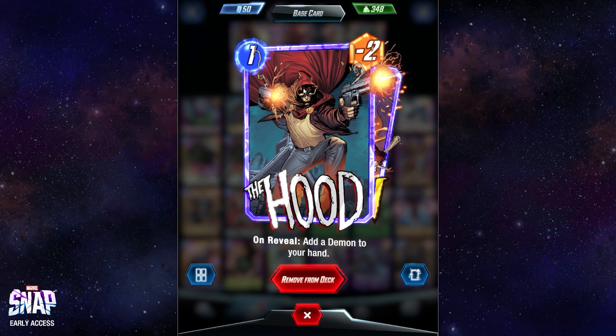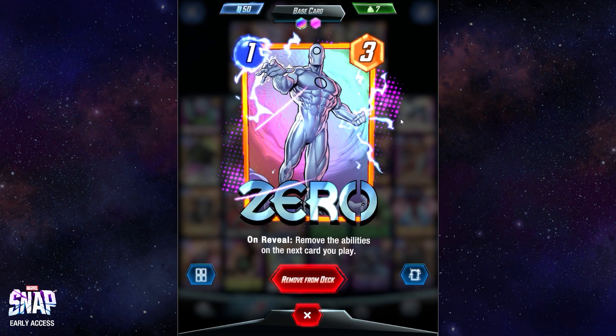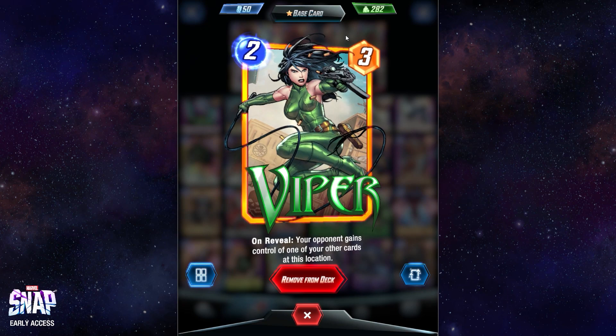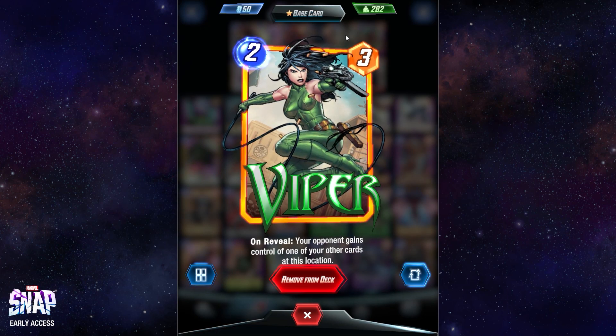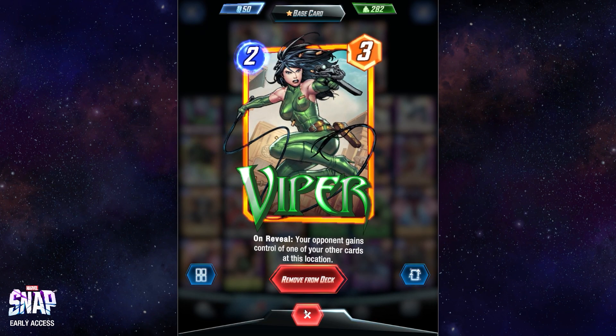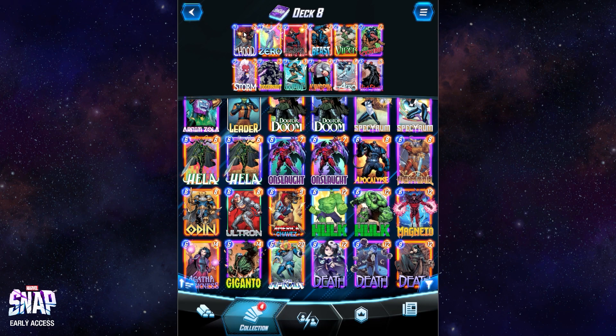First up, Hood is one of my favourite cards in the game. On reveal, add a Demon to your hand. The Demon is a 1-cost for 6 power. So really good card, and he works especially well with Viper — a combo I used probably for the first two, maybe three seasons. Viper, on reveal, your opponent gains control of one of your other cards at this location. So you're getting your 1-for-6 drop with the Demon and then giving Hood to your opponent, which takes up one of their slots. If they've got a specific combo that needs to be on one location, that can really mess them up. So that's probably the one I've used most frequently.